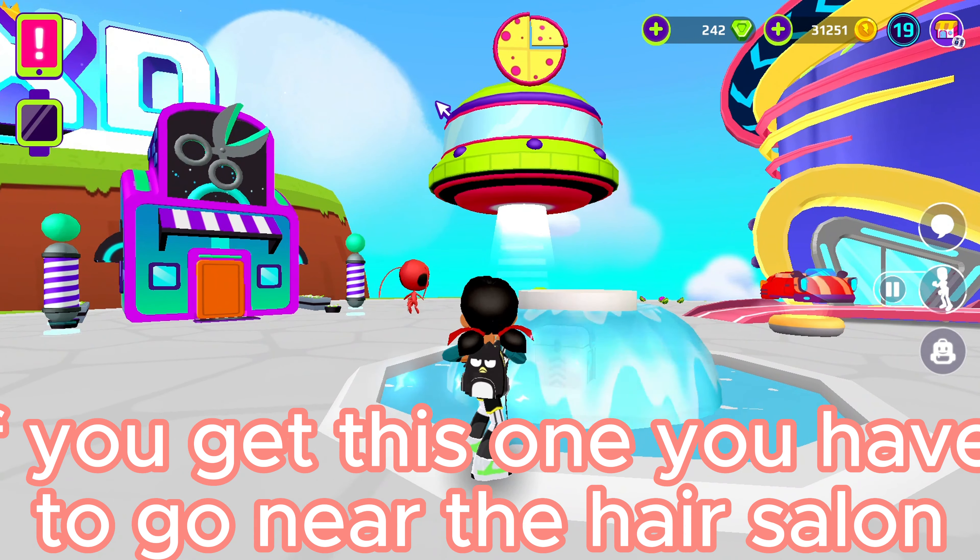The first one is in the fountain. To get this one, you have to go near the house alone, and then a surprise book in the fountain gives you 200 coins.